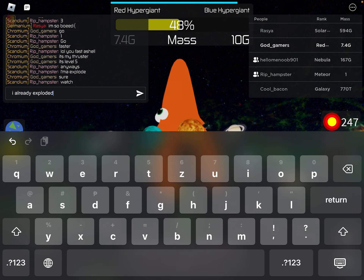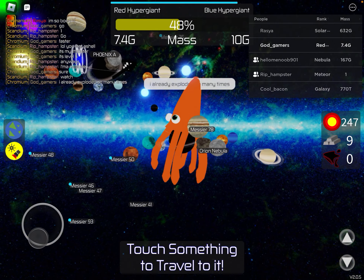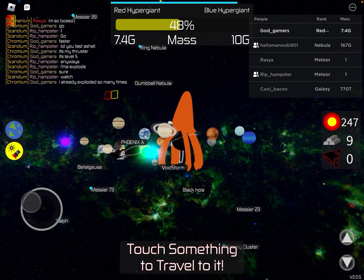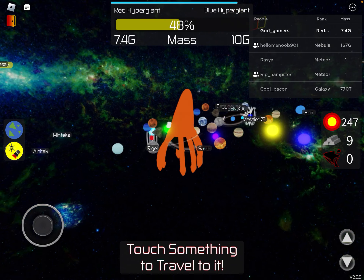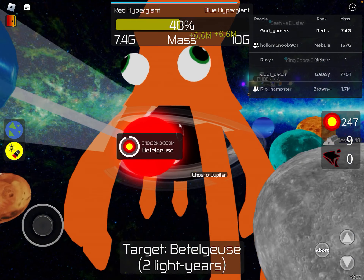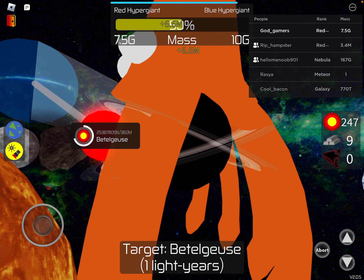I can swallow Beetlejuice! Why didn't they add the quasi star? I'm bigger than it still, because I'm a red hyper giant. No star ever discovered is a blue hyper giant. He just goes out there — I'm just gonna keep swallowing it.